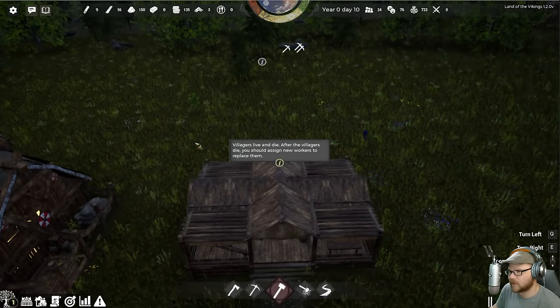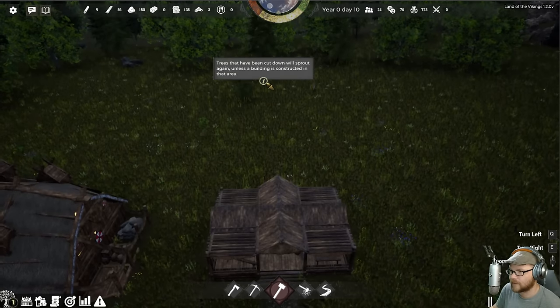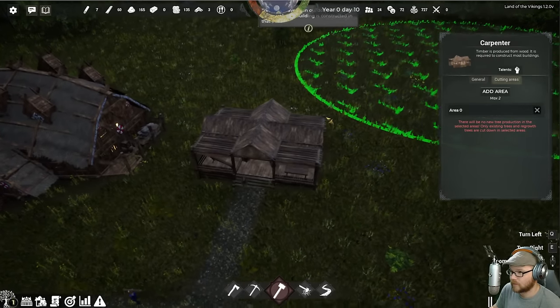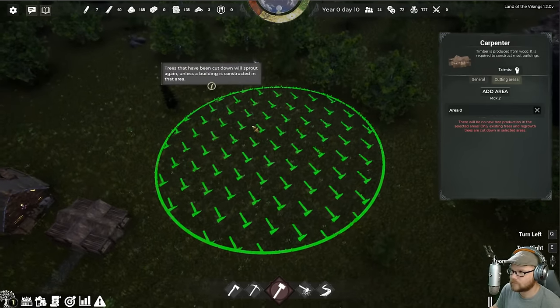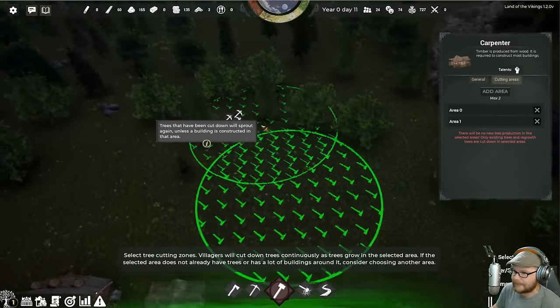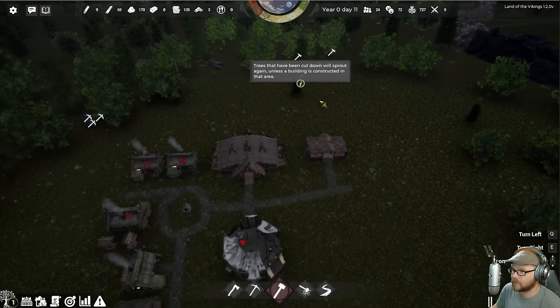I think one person is doing fine. Trees have been cut down and will sprout again unless a building is stretched in that area. So that's where the carpenter is working — is that the cutting area? Oh, I can make another one? Let's make another one. Cool.